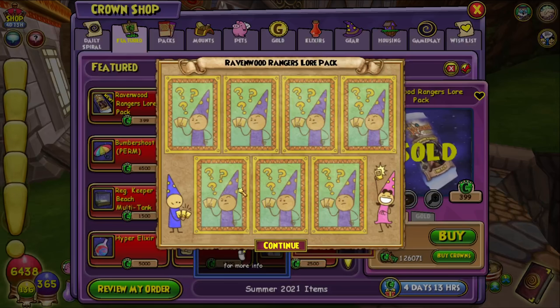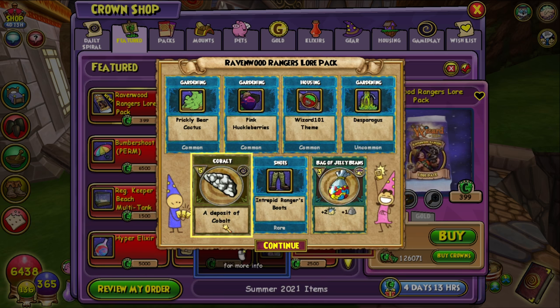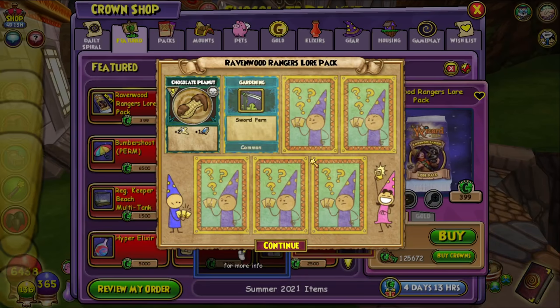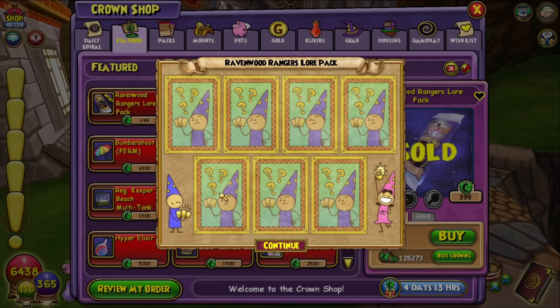I'm on my storm because I'd like to get the spell on my storm, but we'll see what they've got. So here we go. We have 140 Intrepid Rangers boots for Life and Myth. Pretty much everything else is just gardening and housing. I'm not going to use the new feature that lets you buy multiple packs — I just like buying one at a time. We got a weapon: the storm and ice wand and death, the Able Rangers Wayfinder — 21 storm damage, 88 crit. I'm happy we got a wand. No spellments yet, let's keep going.